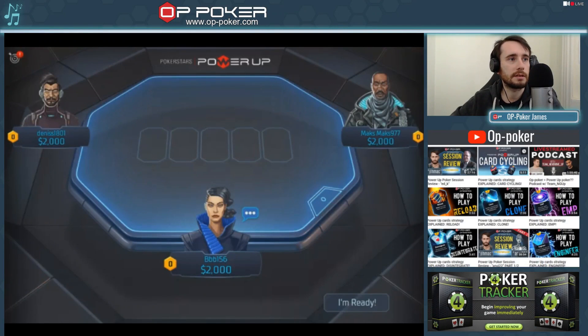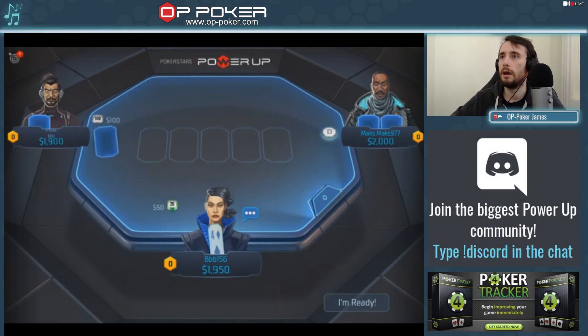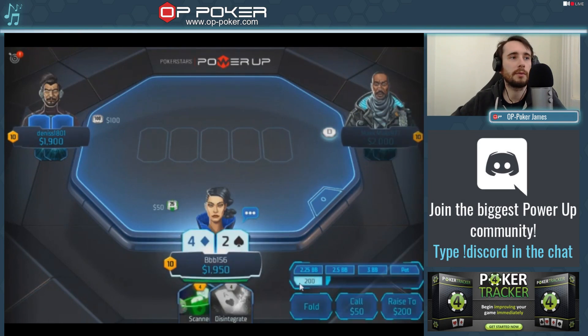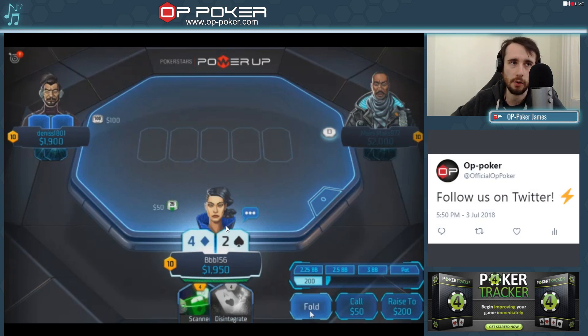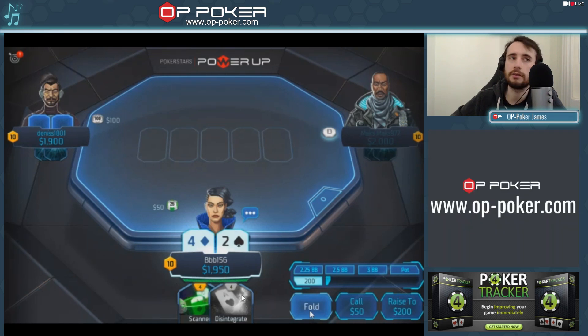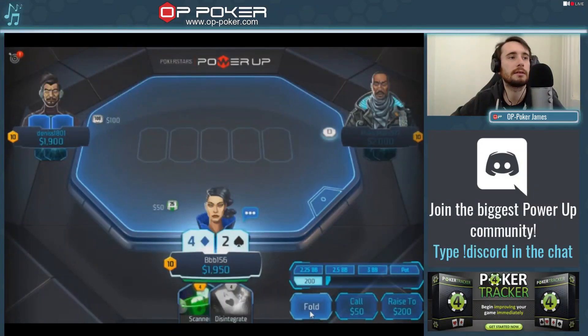We're going to be observing BBB156 and see how he does in this PowerUp session. I presume we've got one or two games worth here. The very first hand we've got 4-2 off and we have two powers: Scanner and Disintegrate. The best starting hand would obviously be Pocket Aces, and something like Engineer and Upgrade, Engineer and Reload, Engineer and EMP, or Scanner and EMP. Having Scanner is good, having Disintegrate is bad — so it's slightly below average starting powers and a very below average starting hand. You don't want to be playing that for sure.